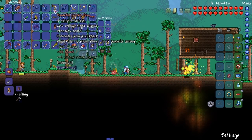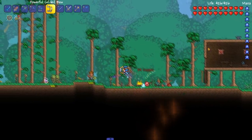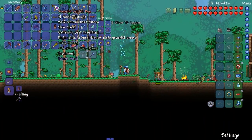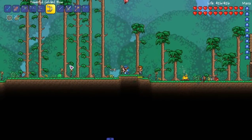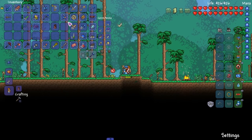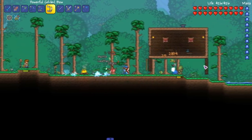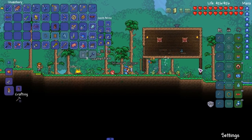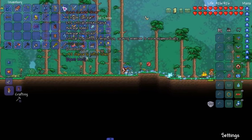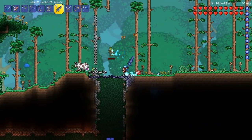Moving on to the bows — these are just bows, plain and simple. Energy flux on crits too. Here's the granite bow — of course I have the demon arrows. Right-click to shoot slower, more powerful arrows, just like this gun right here, the bullet cannon. It's a little bit slower in velocity. Critical hits inflict energy flux as well — more energy flux, which is cool.